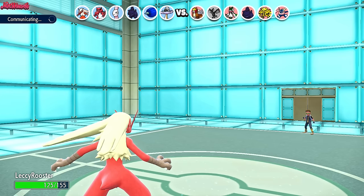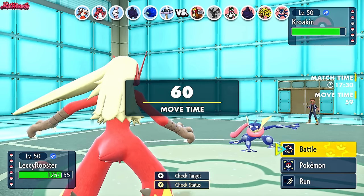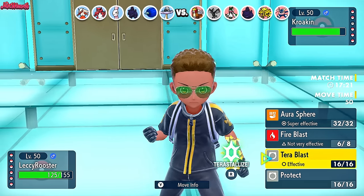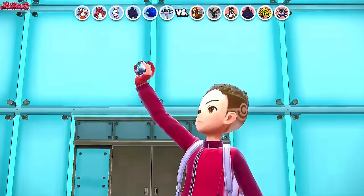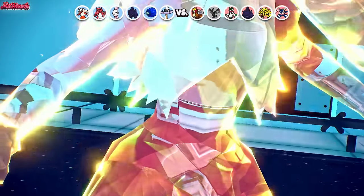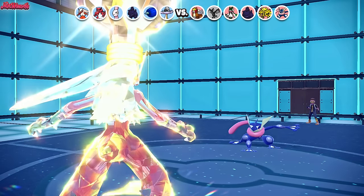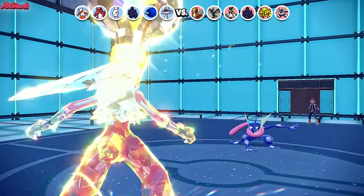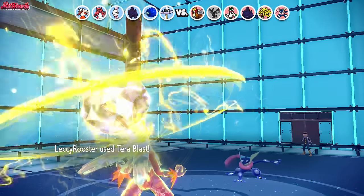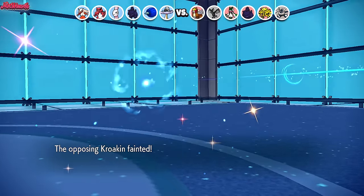Speed Boost comes in — we're at plus two now, so we outspeed the Meowscarada even if it's Scarfed, and outspeed everything on the team. Greninja comes back in — an interesting choice. They must have Water Shuriken, that's the only reason they'd bring it in here. If we go for an Aura Sphere we'd be putting ourselves in a pickle, but we can Tera Electric. I'm going to Tera Electric and then go for a Tera Blast so we're not weak to Water Shuriken — meaning we can live a Water Shuriken and take out Greninja. Water Shuriken hits only twice and doesn't KO, then Tera Blast comes through and takes out the Greninja. Blaziken putting in the work. What an absolute beast.